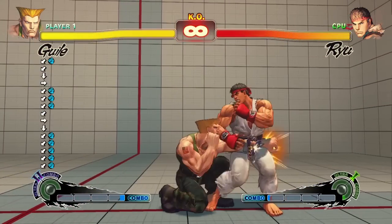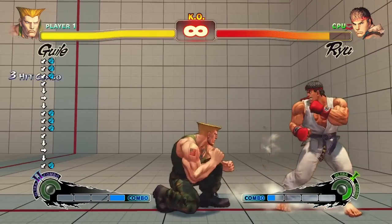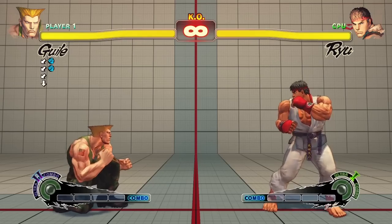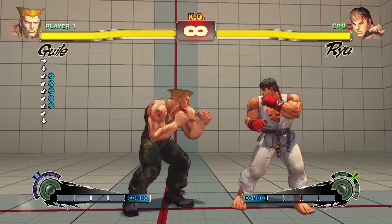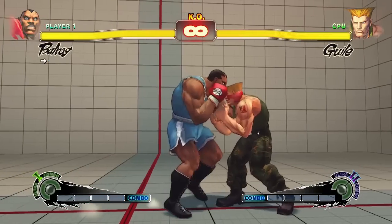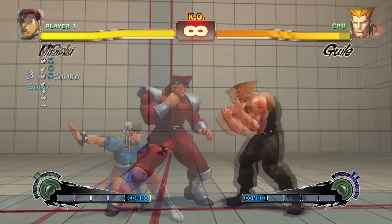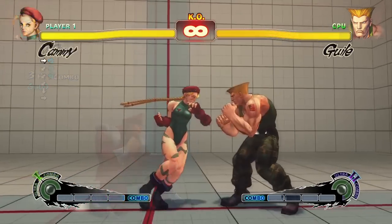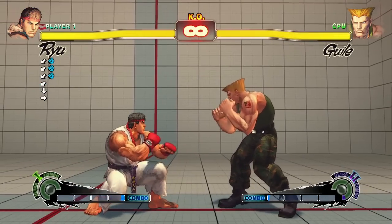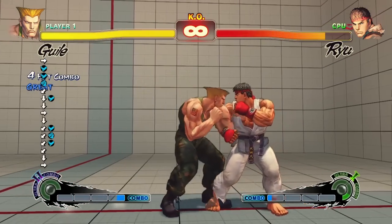Chains are attacks that can interrupt themselves. This means that you can initiate another chainable attack before the first attack finishes animating. Note the animation of a single crouching light punch from Guile, versus pressing the button quickly three times in succession. The timing of chainable attacks is actually very loose, though it does have a particular rhythm. Most characters have a chainable light punch and/or light kick attack. No medium or hard attacks in the game are chainable — only light attacks. Finally, chainable attacks can cancel both into themselves and into other chainable attacks.